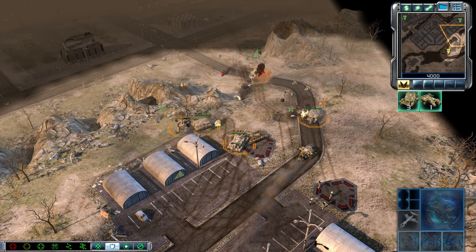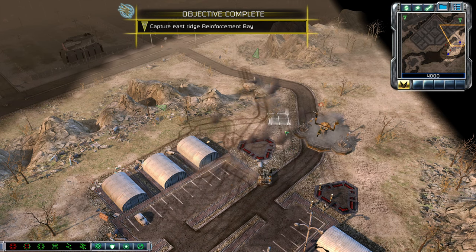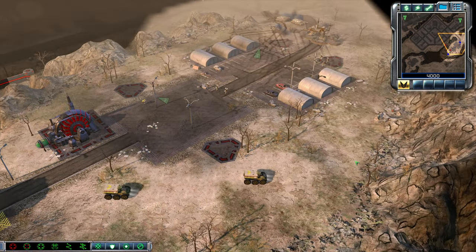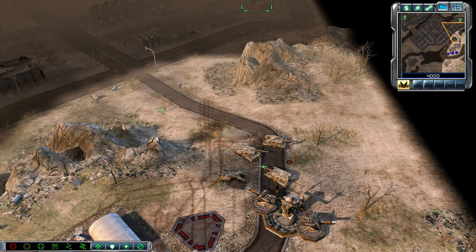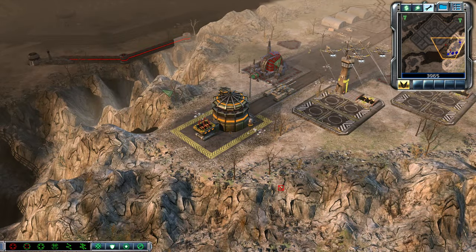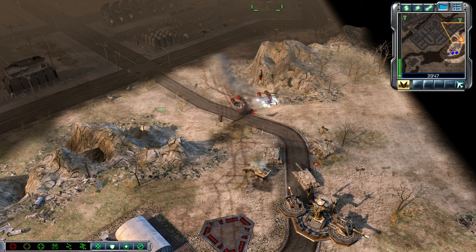Predator crew ready for battle. Objective complete. Confirmed. Mammoth — take a symbol. Reinforcements inbound. Repairing. Enemy unit sighted. Unit firehawks are ready to deploy, commander.